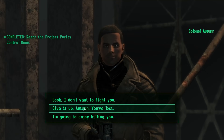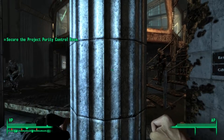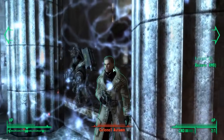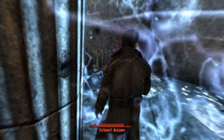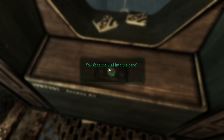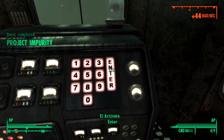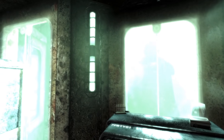Then it was time to end Colonel Autumn, and VATS messed me up. One shot from my sawed-off will kill him, it says — take the shot, it says. I took the shot. You know what happened? Bubkiss. After being nearly killed by his minigun, I finally killed him. Then I inserted my vial into the slot, entered the secret code, and successfully beat Fallout 3 with no skills or perks.